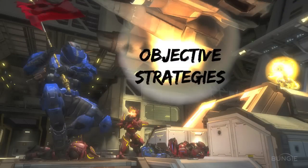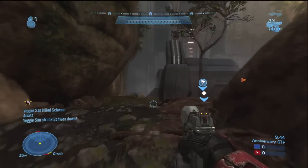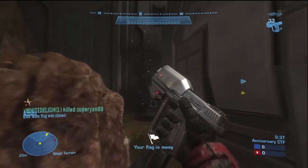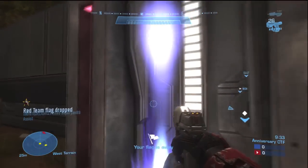Alright, moving on to Objective Strategies. On Beaver Creek you'll find Oddball, Assault, and Capture the Flag game types. I only have Capture the Flag gameplay for you guys, but these strategies can be used for other objectives too. In an objective game setting, the teleporters on Beaver Creek are incredibly useful — they get you to the other side of the map almost instantly.